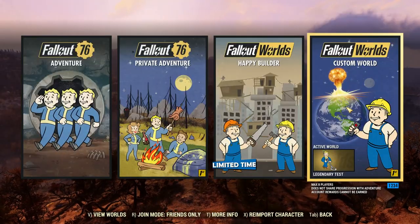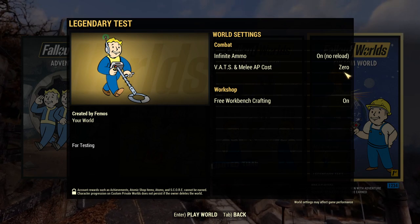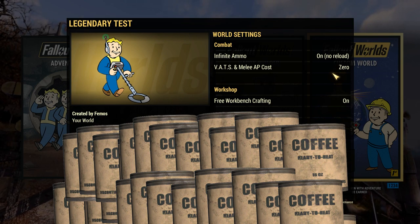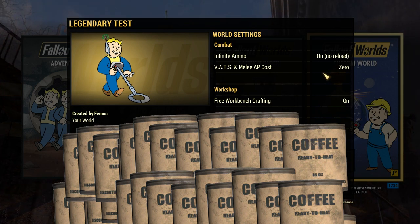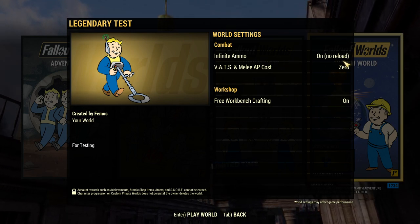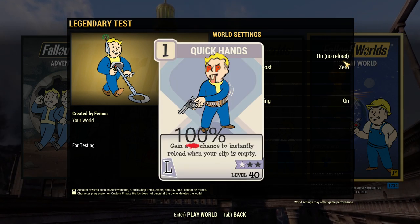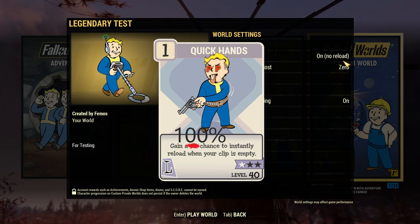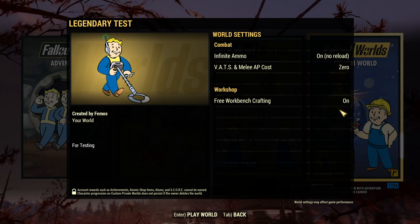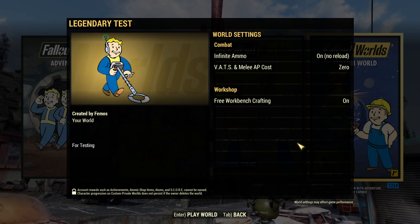So here are my settings. I remove the AP cost. Let's imagine I have super fast fingers to consume 100 canned coffee in a second, because LMG has very high AP cost and it fires really fast. And I turn on the infinite ammo with no reload. This time let's imagine having low 3 winning luck with Quick Hands so you don't need to reload anymore. And I also turn on the free workbench crafting so I can look for the weapon I desire. And that's it — I don't have any other changes to the damage.